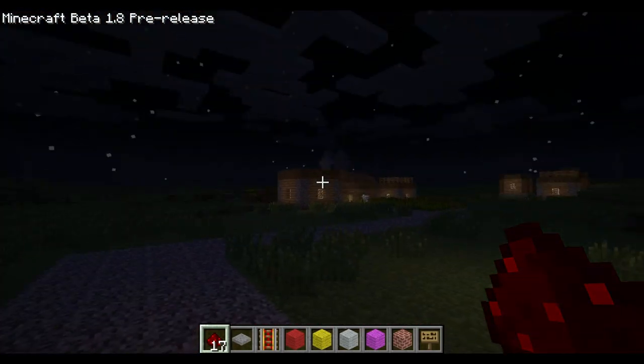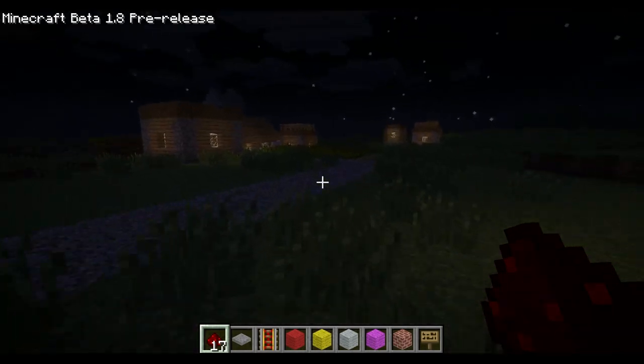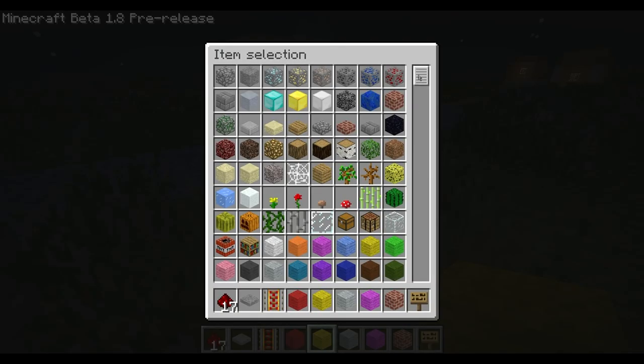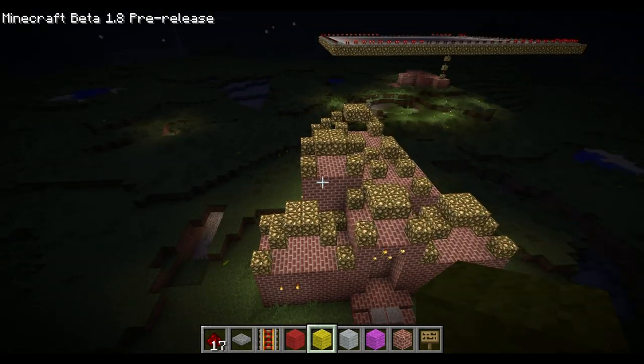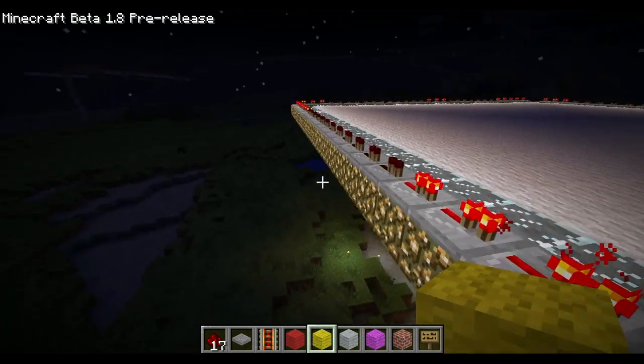As you can see, I've got the 1.8 pre-release of Minecraft on. I am currently in creative mode, which allows for fly and infinite items — all the items, as you can see here. There's a villager over there, and there's a mineshaft directly below me for some weird reason, because mineshafts normally spawn under villages.